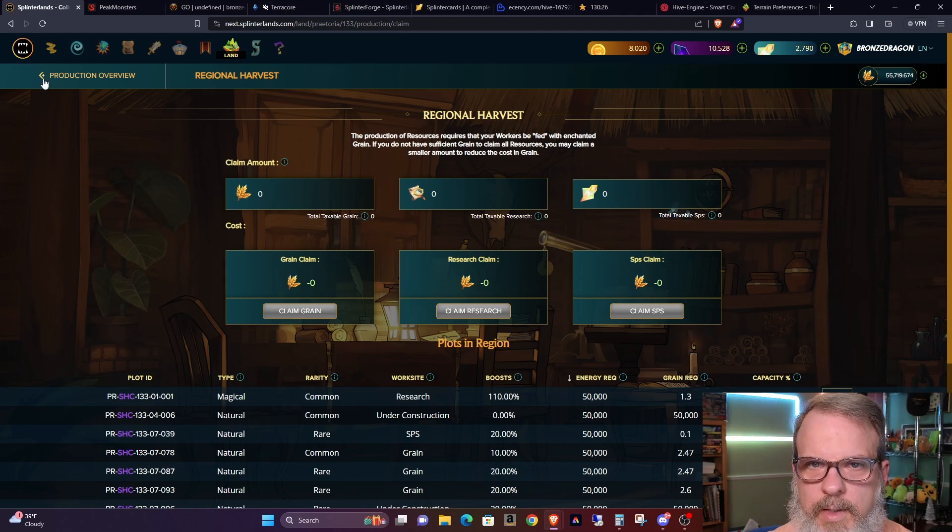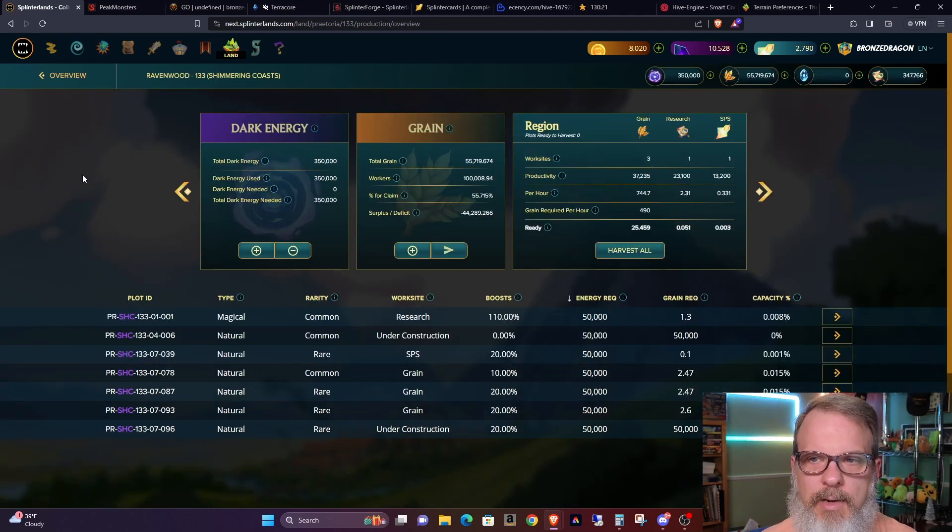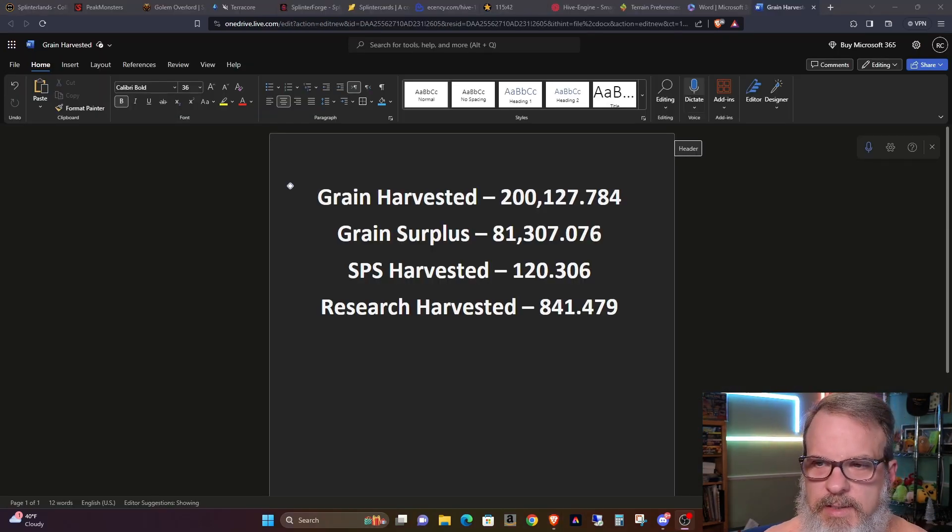That exercise is complete. I wanted to go through the claim and the building-change process just to document it in case people had questions — I'd seen some people asking about it. After a few minutes of tabulations — I really need to put some formulas on my spreadsheet to avoid doing this manually — here are the totals. Keep in mind these numbers are for 11 plots, mostly spec'd out at between 9,500 and 12,500 production points, averaging about 10,000 each, and most plots have a plus-10 common totem.